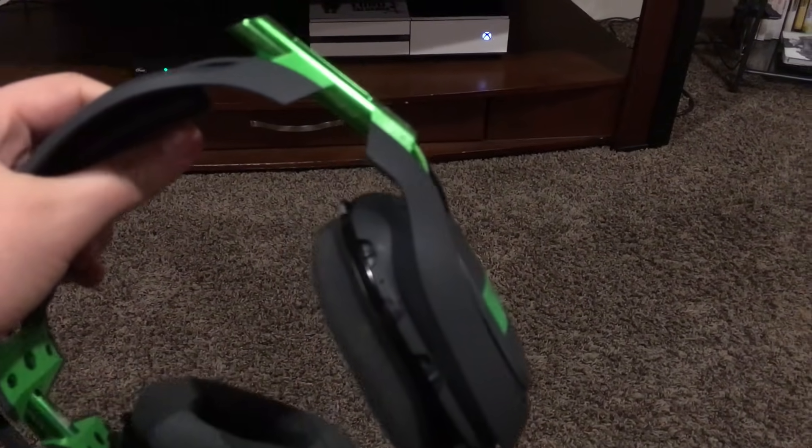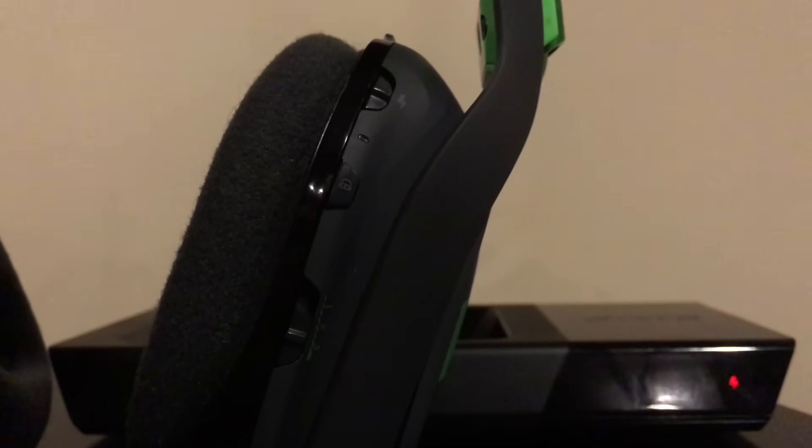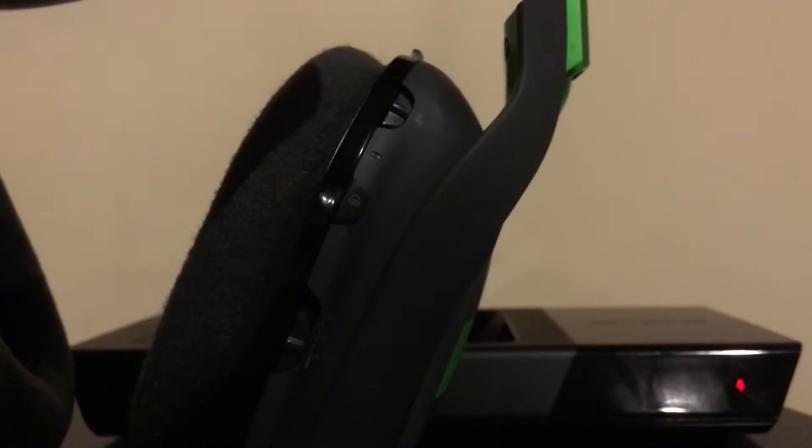The problem that I had was that I had the red icon, and the light right here wouldn't turn on signifying that the headset was on. Even whenever it was on the base station the light still wouldn't be on. I charged it, looked online, did some research, and a bunch of other people were having this issue so it wasn't just me. I've had these headsets for quite a while and they've never given me any trouble.